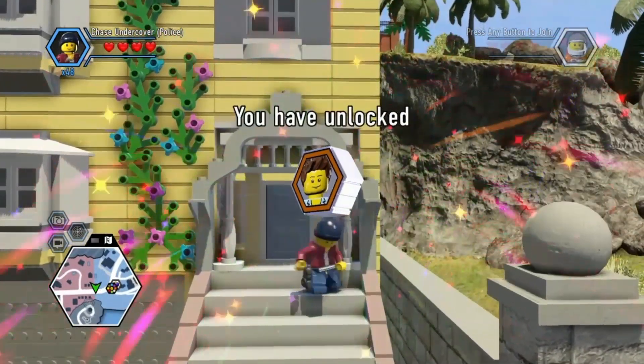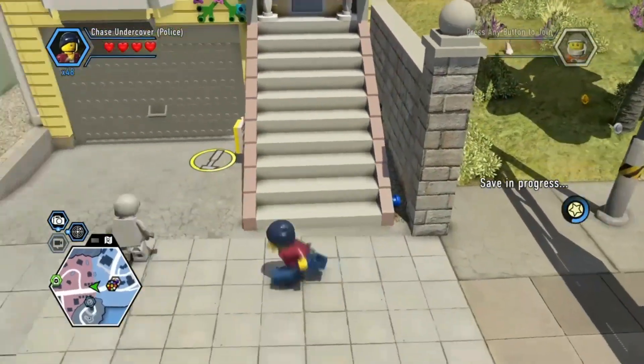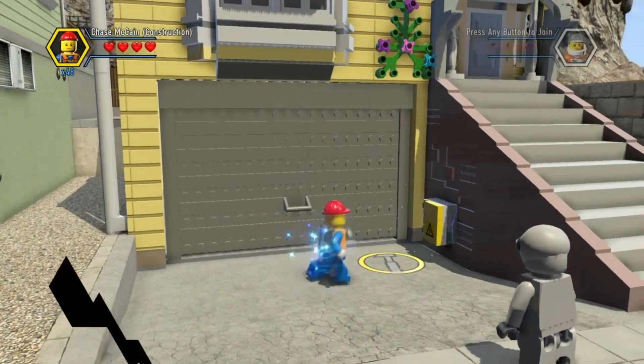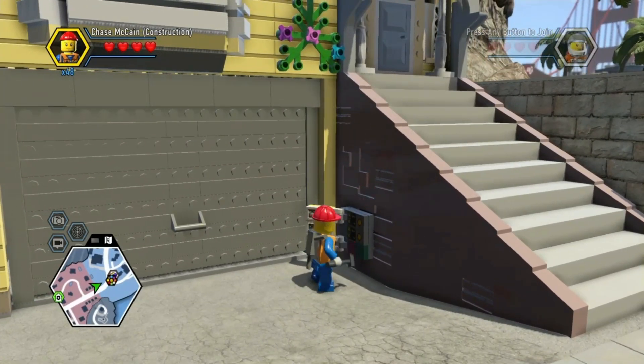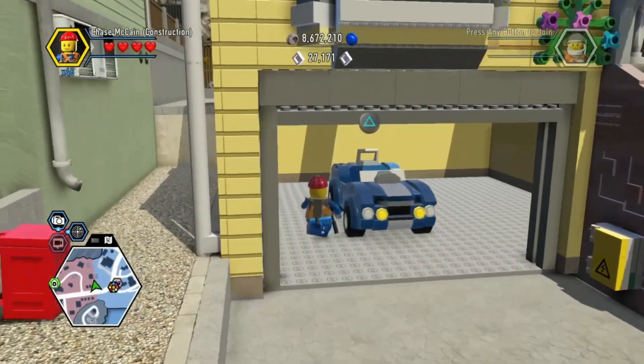What do we got here? Sleepy Head — interesting name. And look, another alien. Where's our construction guy? There we go, oh man! There we go — what'd that do? Oh, open a garage.